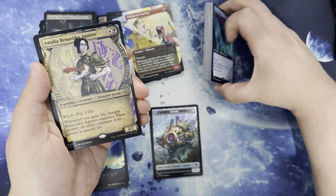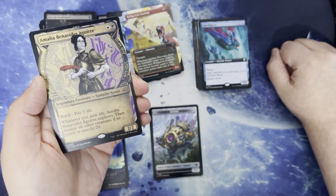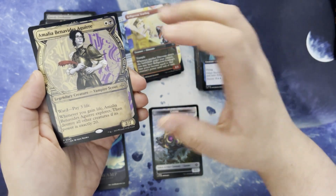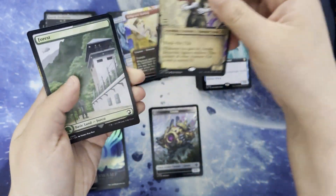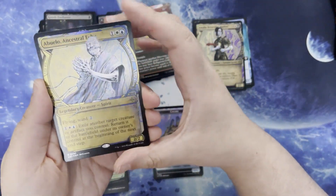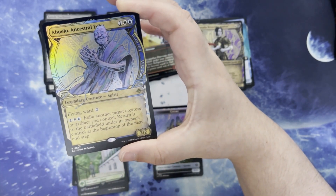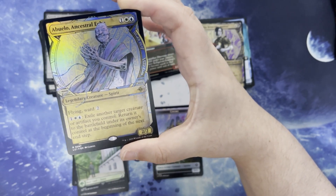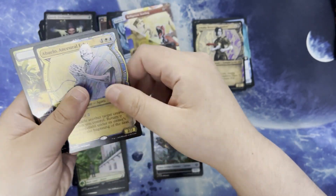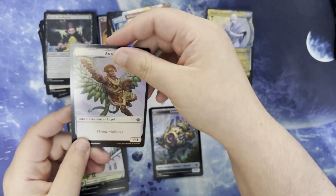We have Emilia Benavides Aguia. White and a black for a legendary creature vampire scout. 2/2, ward — pay 3 life. Whenever you gain life, she explores, then destroy all other creatures if its power is exactly 20. Jurassic Park Forest. We have Abuelo, Ancestral Echo. One white and blue for a legendary creature spirit. 2/2 with flying and ward 2. One white — exile another target creature or artifact you control, return to the battlefield under its owner's control at the beginning of the next end step. Got a Jurassic Park treasure there, and an angel.